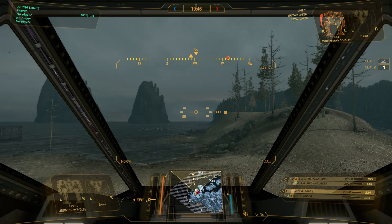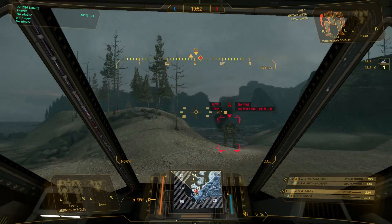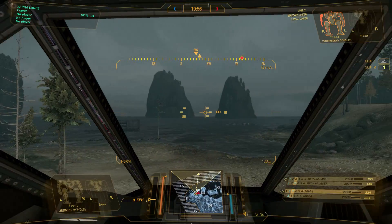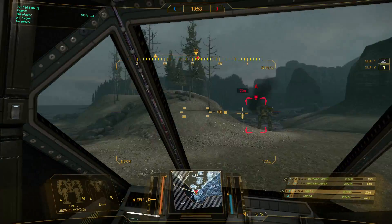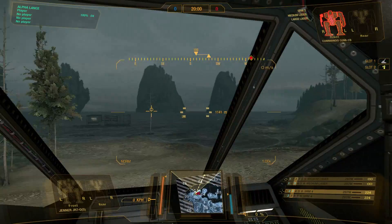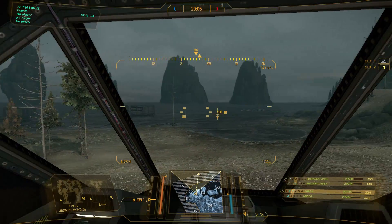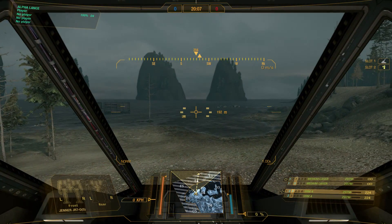In the center bottom is the battle grid — it's essentially a mini-map. It shows detected enemy mechs, your own position, a line indicating where your feet are pointed, and two arc lines showing where your torso is looking. There's a lot more you can do with this — check out my dedicated battle grid tutorial for more information.